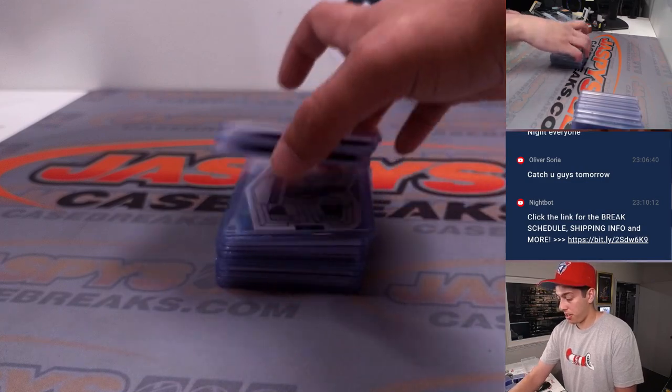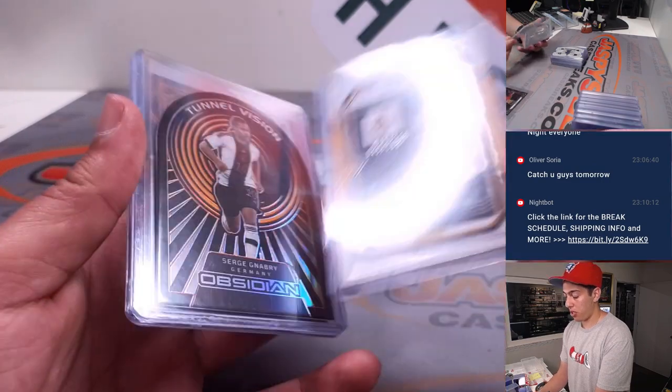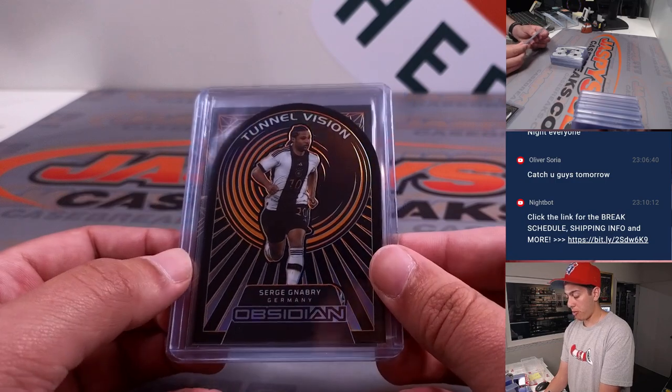Pretty awesome break here. So we got a Gavi and a Vinny Jr. — these are the base, they are number 215.